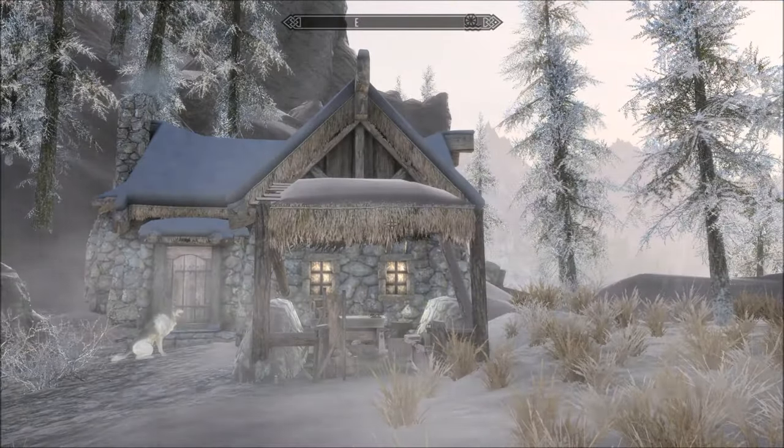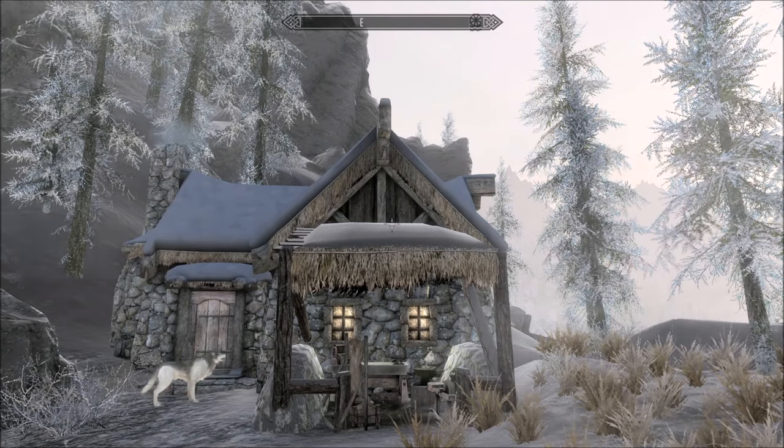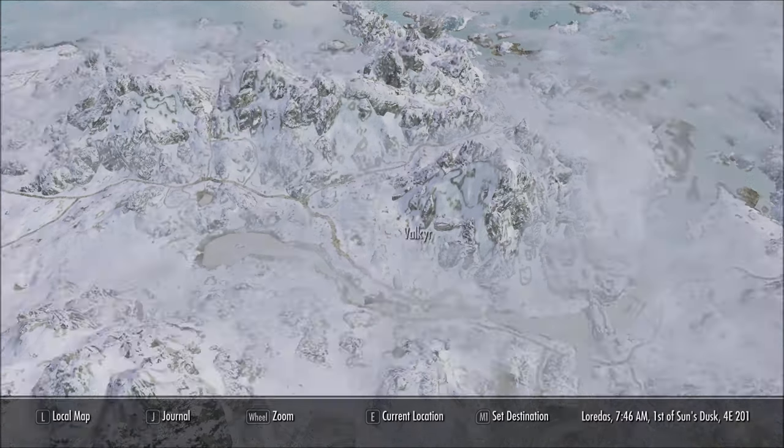Hail and well met everybody, from a beautiful day in Skyrim. Today I am looking at Valkyrie, it's by Snips98. I'll show you where we are on the map — so there is Windhelm and there it is. It's called Valkyrie and it's a tiny little home, and it's free.